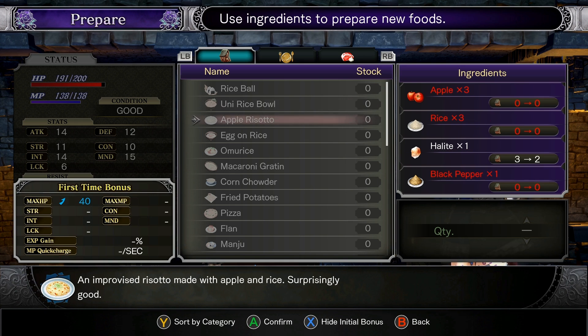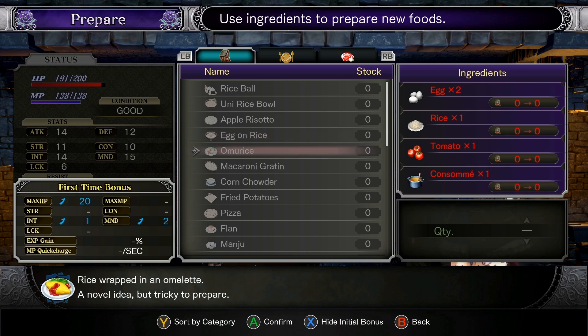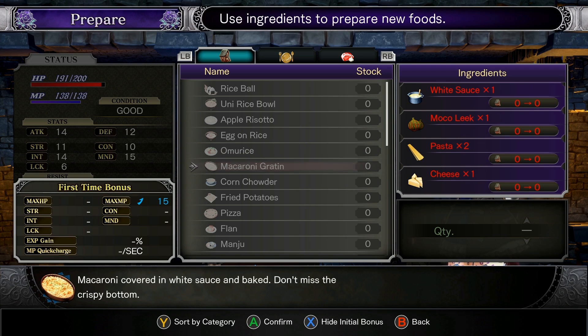I'm getting hungry. Egg on rice: the ultimate everyman's breakfast — raw egg and soy sauce over rice. Omurice: rice wrapped in an omelet — a novel idea but tricky to prepare. Macaroni gratin: macaroni covered in white sauce and baked — don't miss the crispy bottom, you gotta get down there deep.